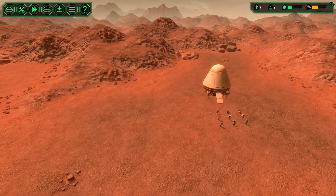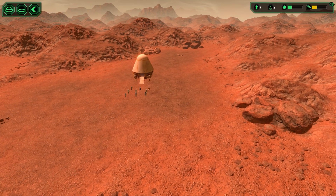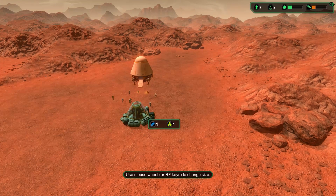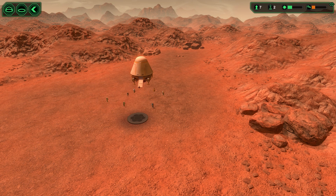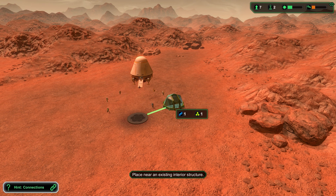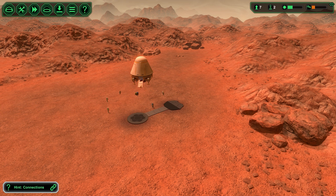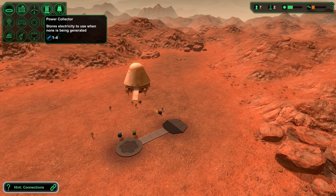Oh wow, that's a lovely wide open plane. So I'm gonna start by getting our oxygen down here, our airlock facing this way. And what I want to do is make sure there's always some building going, because that building will keep everyone busy.